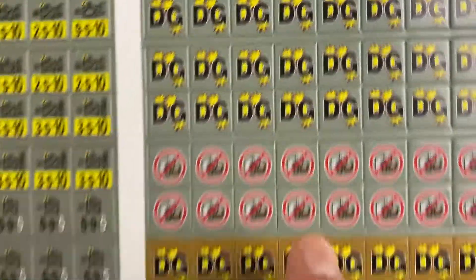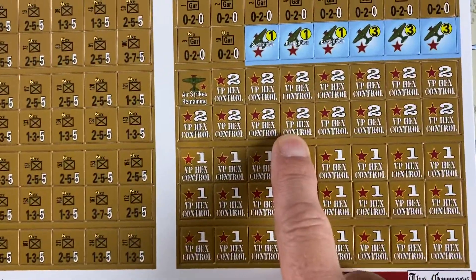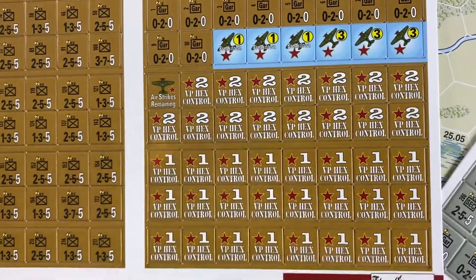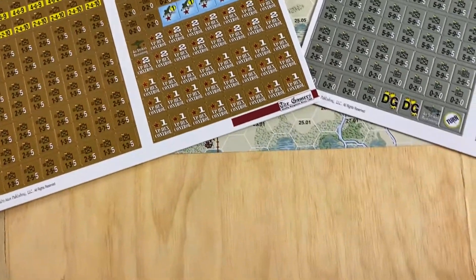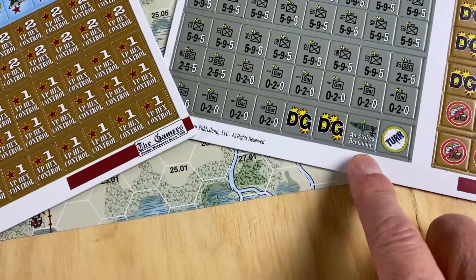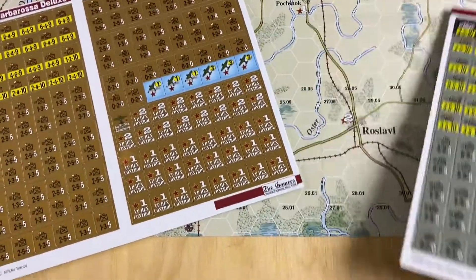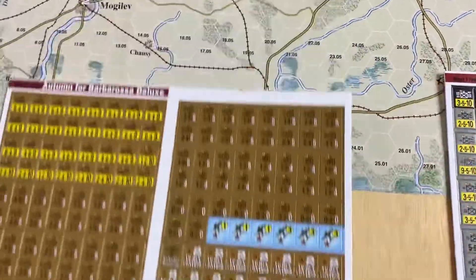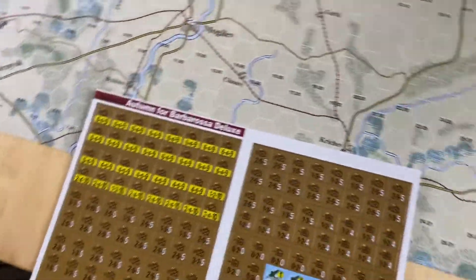Yes, there are DG markers, supply markers, Victory Point Hex Control — which is something you don't see in every game. Airstrikes remaining — that's not too unusual. And the hexes are bigger, so instead of whatever map came in the magazine game, the hexes are a little bigger.